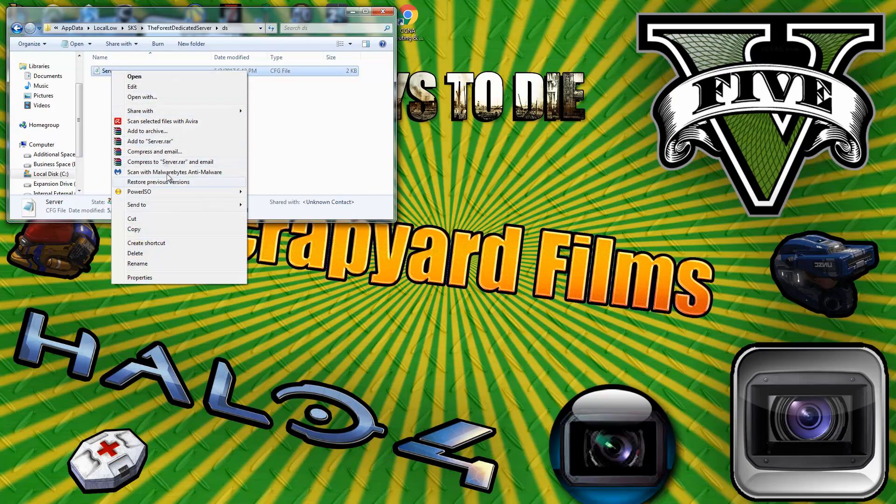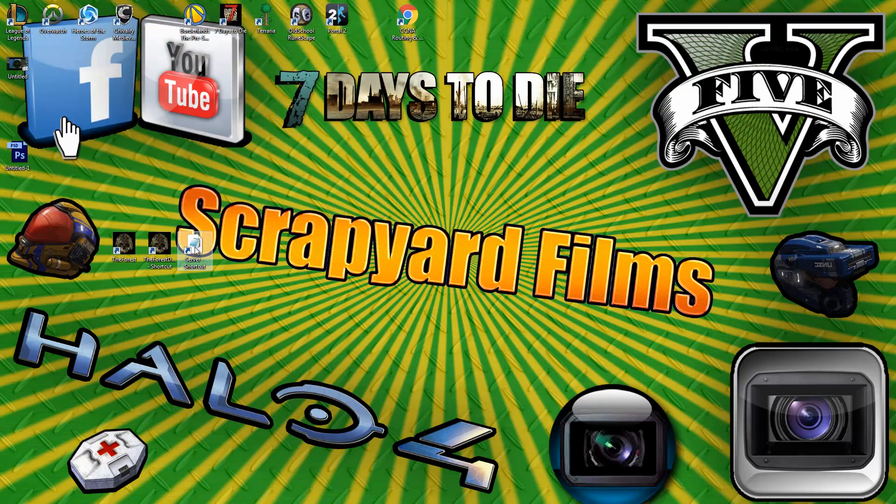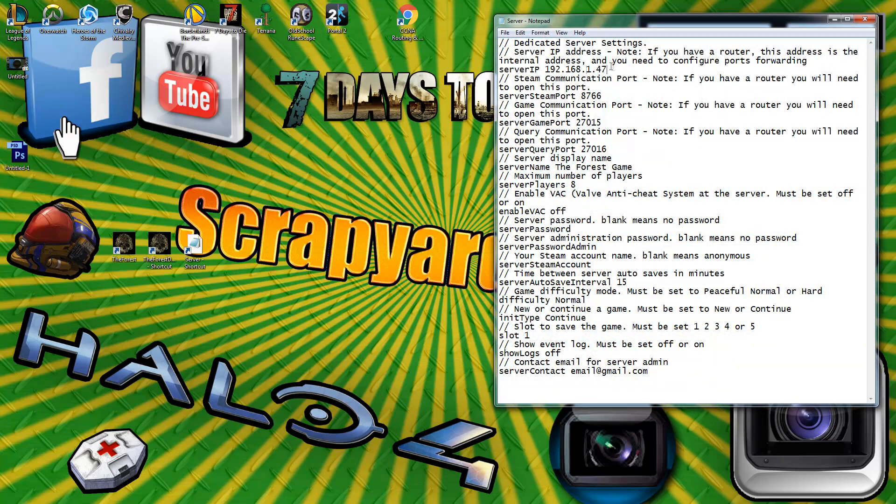Right-click and send that config file to the desktop as well so you don't have to navigate through all those folders every time. Close this window, then double-click that server file to edit it. Once you've got it open you're going to see a lot of forward slashes, words, and text — the next step is opening three different ports that The Forest needs.